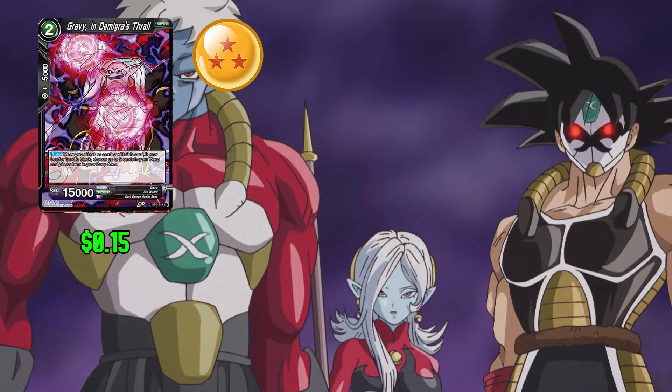Next up we have Gravy in Demigra's Thrall: 2 any and 0 for 5,000 combo power. When you attack or combo with this card, if your leader card is black, choose 2 cards in your warp and add them to your drop. This card has 15,000 power.